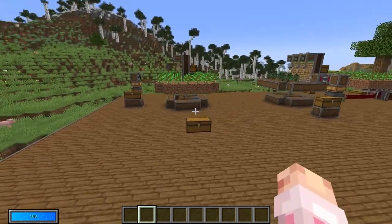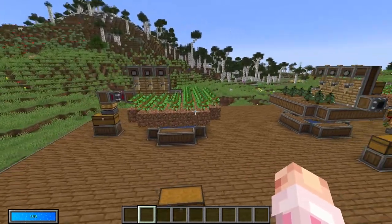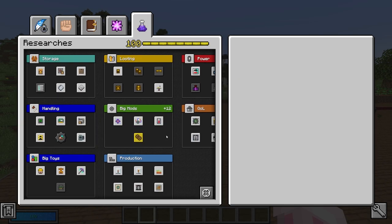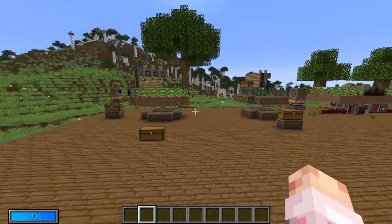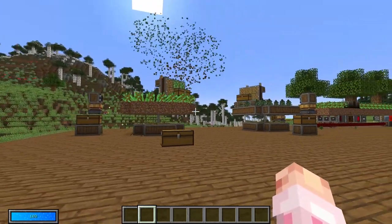I'm not going to be going over every single way that you can farm logs in Vault Hunters 118 because there are so many mods — even just these guys right here can farm them in so many different and unique ways. But as you can see, we're mostly going to be using Create today because Create has the simplest method.